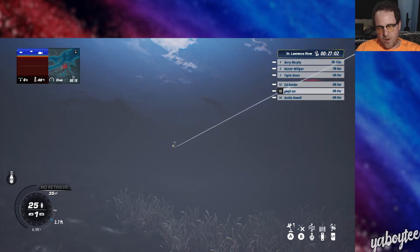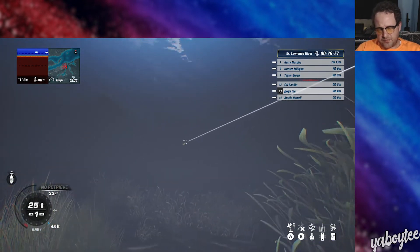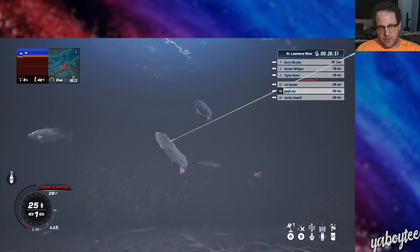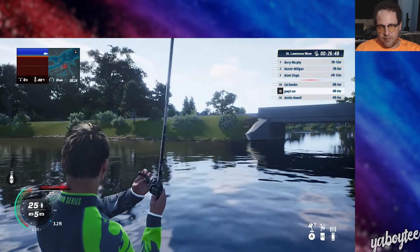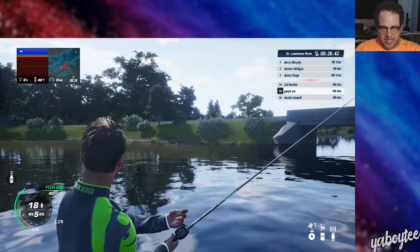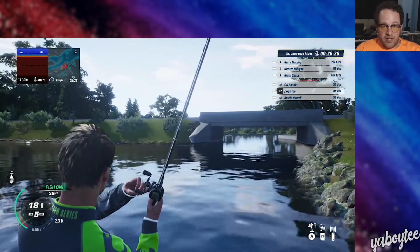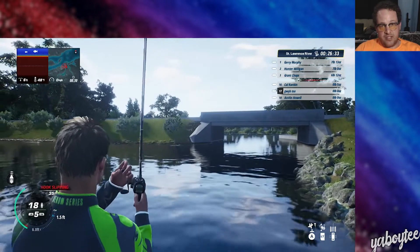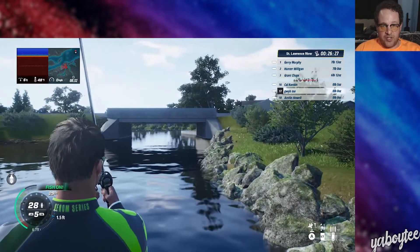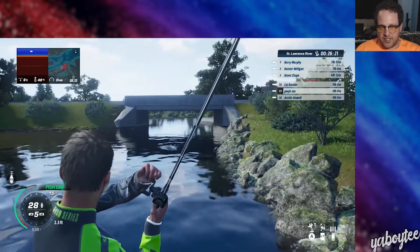The bottom left-hand part of the screen has all the stuff you need to know about what's going on with the actual lure, the rod, and the reel. We end up getting bit by a fish that goes from vertical to grabbing onto the lure. Pull back on the right stick when the fish bites — I got a perfect strike. That status bar in the bottom left-hand corner is fully green. That status bar goes down and depletes as you either strain the hook or if the hook is slipping. If that bar goes all the way down to red and is gone completely, you lose the fish. A perfect strike gives you the most wiggle room, a good strike gives you a little bit, and a poor strike gives you the least.